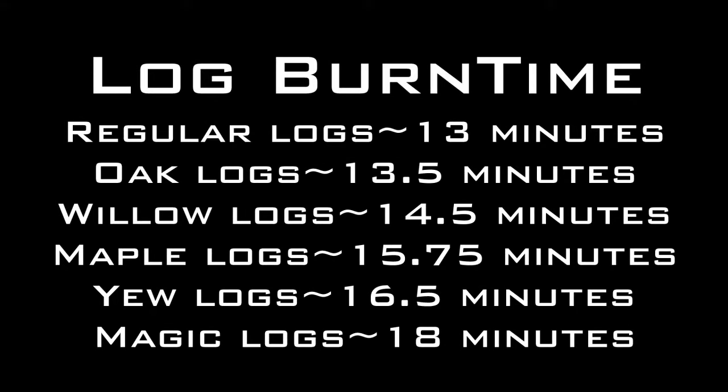On screen now is the table of burn rates for each log. Regular logs give about 13 minutes, oak logs about 13.5 minutes, all the way up to magic logs which give about 18 minutes. Maples would be the best option because they're cheap and give a decent amount of time — about 15.75 minutes, which is more than enough.